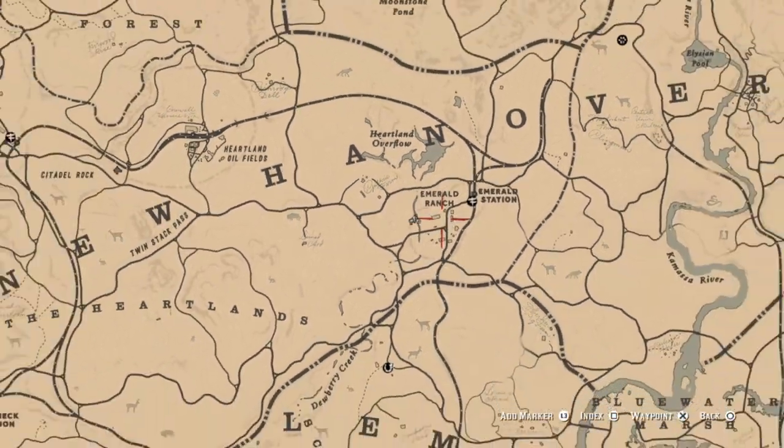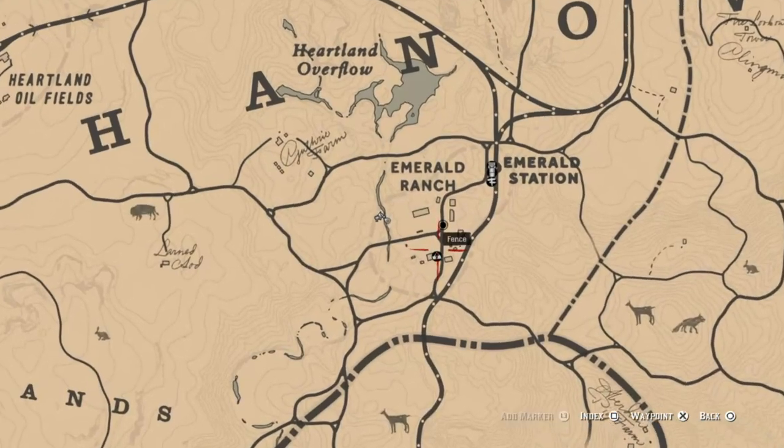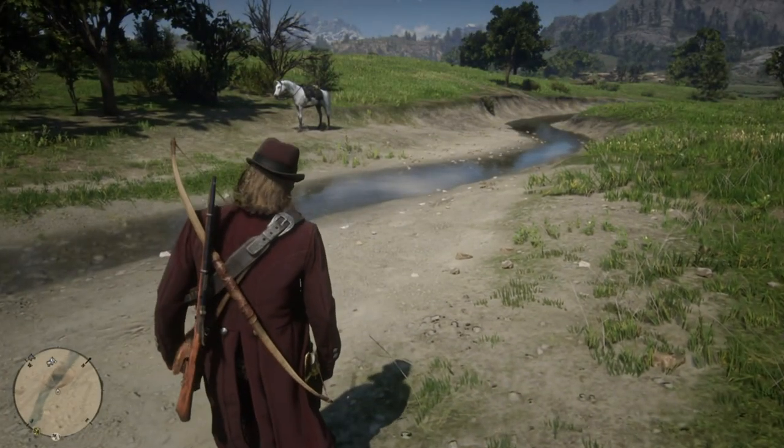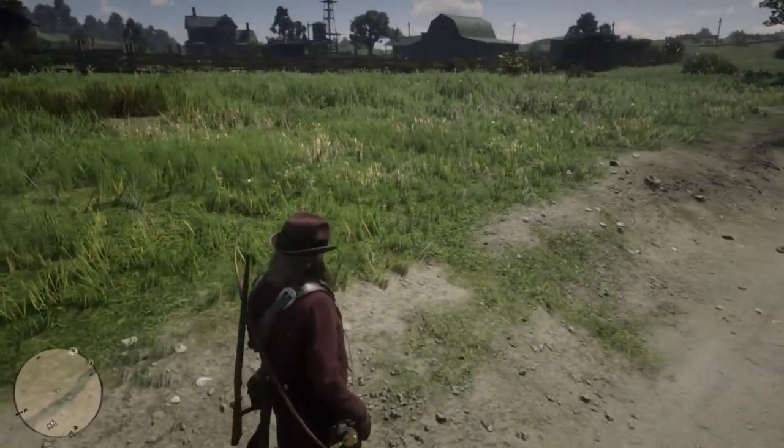But anyway, this video is about animal pelts. You want to come here to Emerald Ranch — this is the fastest, most convenient way to farm for a specific animal. This ranch consists of chickens, roosters, cows, ox, bulls, dogs, horses, sheep, and goats.